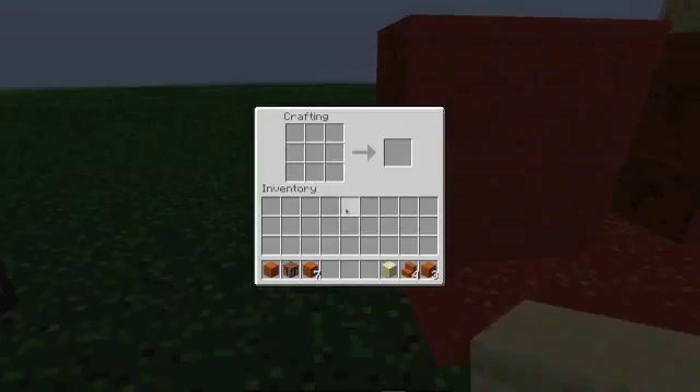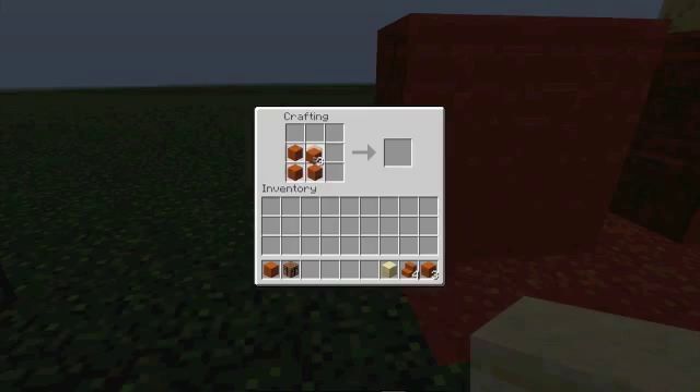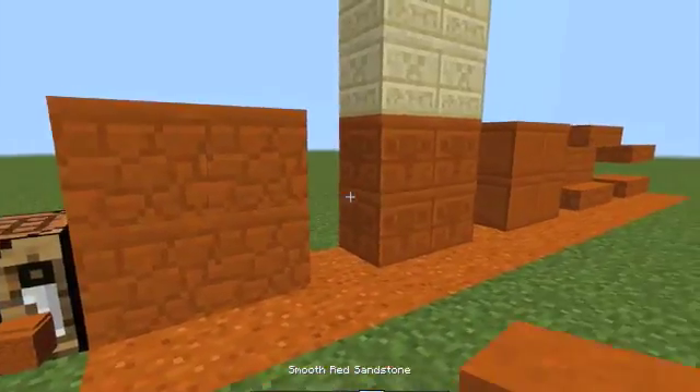To make the smooth sandstone, it's just four sandstone to make four smooth sandstone.